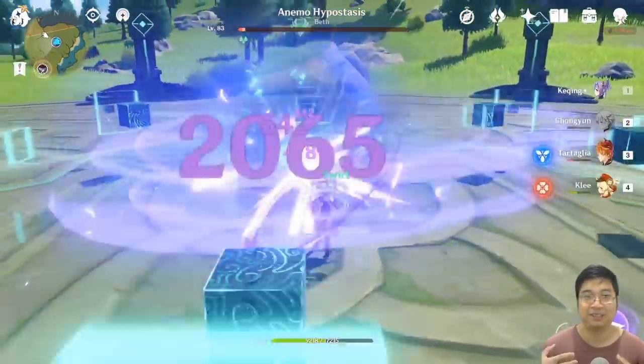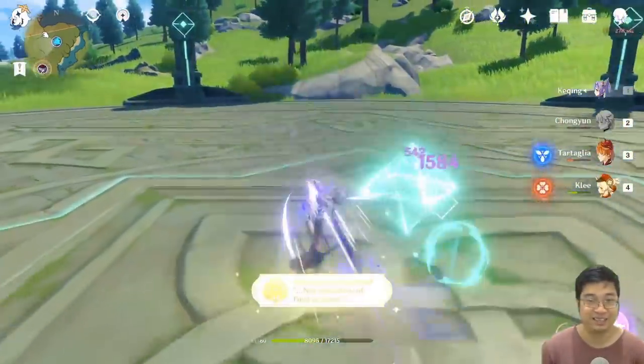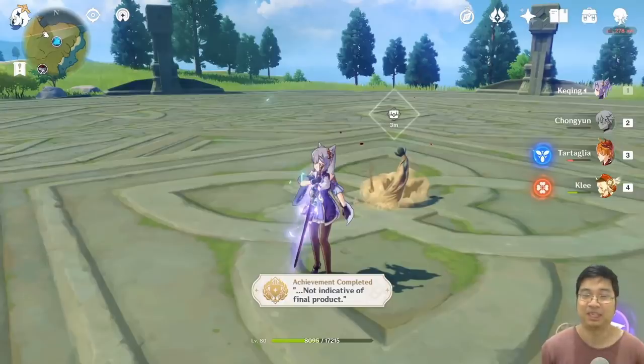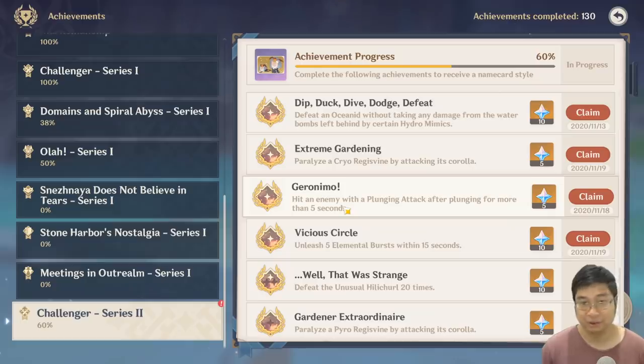After about 10 minutes of fighting, we finally kill the boss and get the hidden achievement 'Not Indicative of the Final Product' for 10 primal gems. It's hard work but very entertaining — like a special challenge.